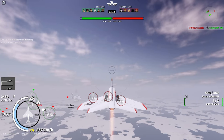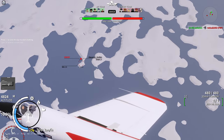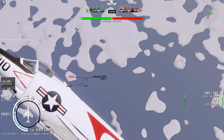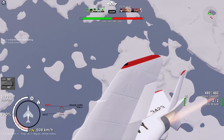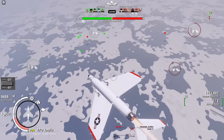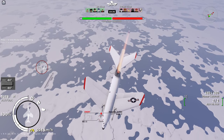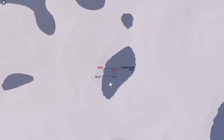Now I'll show you how to energy fight in the F3H. The first step is to climb to at least 5000 meters while going 800 kilometers per hour or faster. As you can see, a MiG-15 has fallen from my energy trap. If you see the enemy is coming at you fast, pitch up and try to dodge their bullets. It's also important to know which planes have missiles, so you can be more careful when energy trapping.